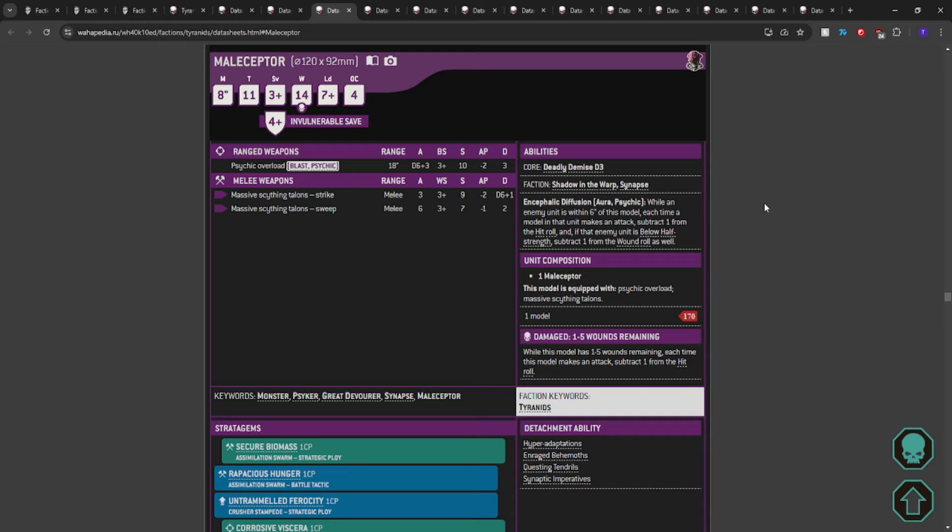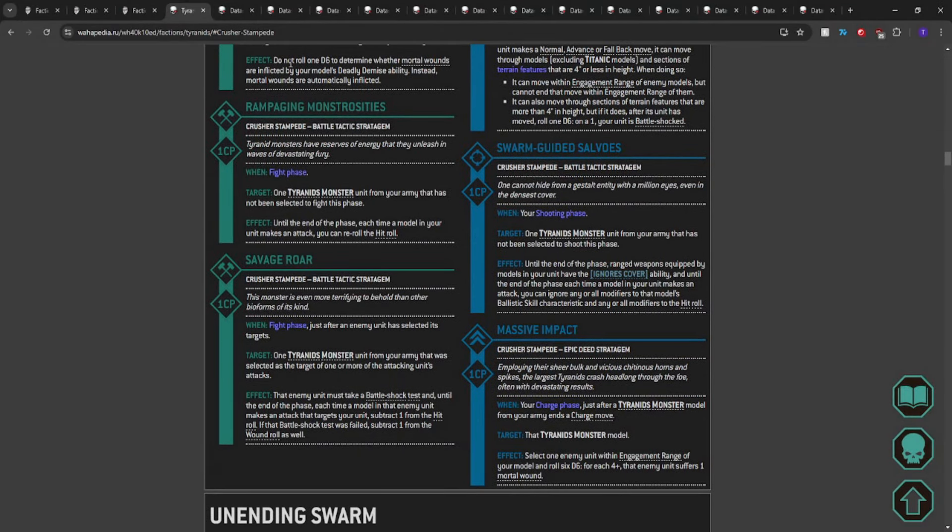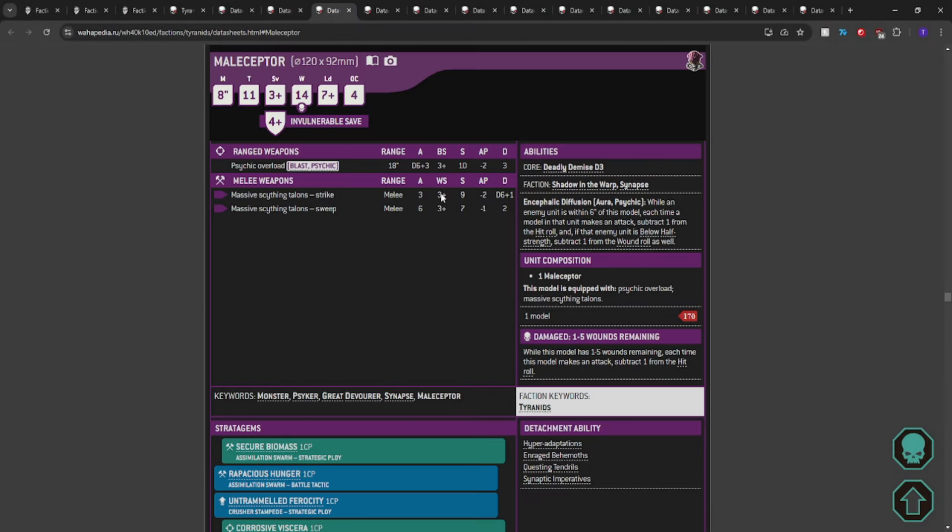A lot of people will tell you it's annoying as hell to try to kill a monster while you're minus one to hit because of a Maliceptor. So maybe we do start looking at Maliceptors again — a couple of them to give that minus one to hit for ranged attacks, and then relying on Savage Roar for melee if needed.